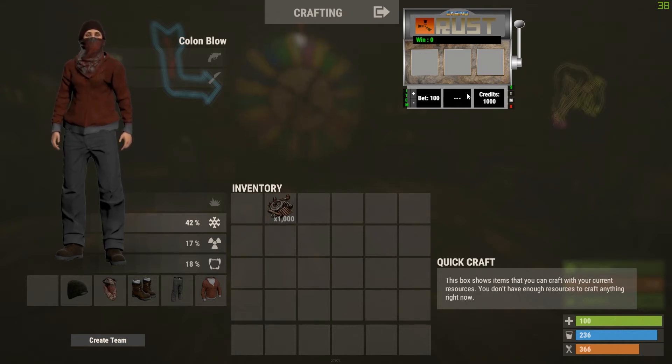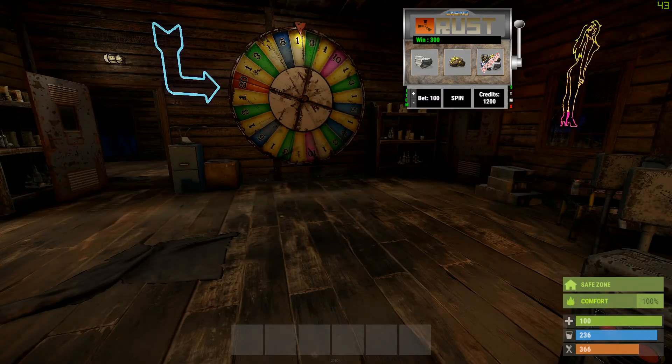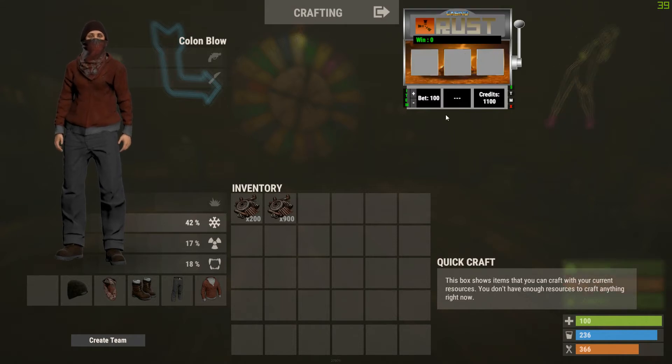Alright, we gotta win something! There we go — it also shows you down at the bottom an info tip for what you won. That was for one cherry right there. Let's change the theme to food and run the wheel. This one is a meats theme — basically food.